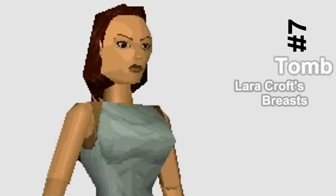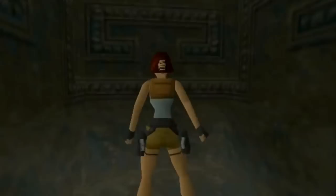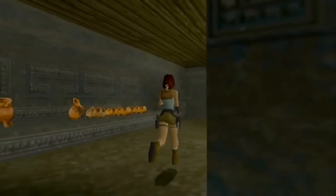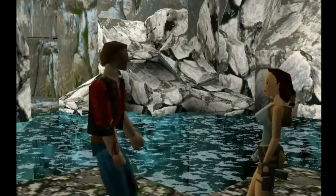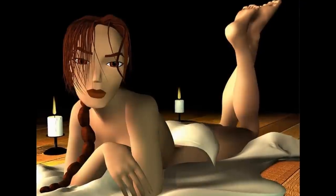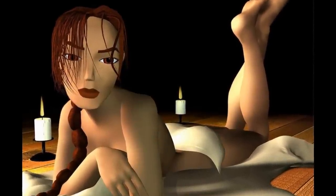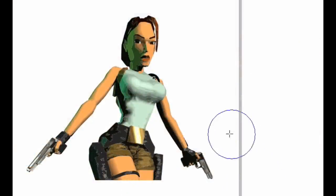Number 7: Lara Croft's Breasts. Who can forget those sharp angled rack-like features of the original Lara Croft? They were enough to inhibit the progress of any would-be Tomb Raider needing to run at high speed through the deep jungle, but they quickly became an iconic lure of both teenage boys and grown men during the game's original release. As it happens though, those angular mammaries cropped up due to some heavy-handed mouse action under the grip of artist Toby Gard.